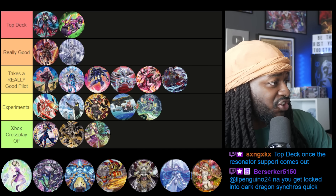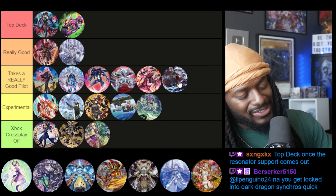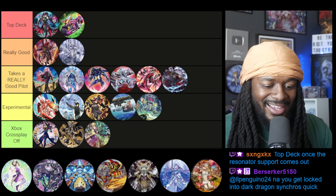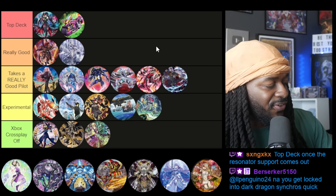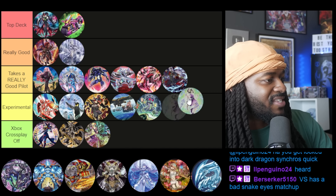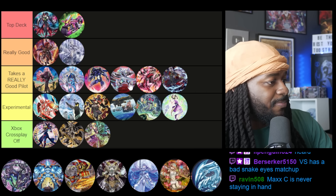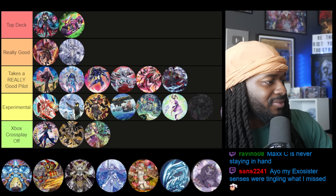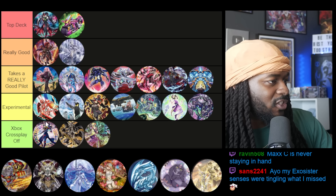Vanquish Soul kind of fell off the map. It does terrible against combo decks — it loves mid-range formats. More importantly, Finra's at one, and that was a killer. People say Maxx C is a good Earth target for Vanquish Soul, but Maxx C is meant to be used, not held in hand, so it's not a good Earth target. Finra was the perfect complement to the deck and being at one definitely hurts. Rikka suffers from the Maxx C epidemic too — it's a worse Marincess that just doesn't do enough right now.